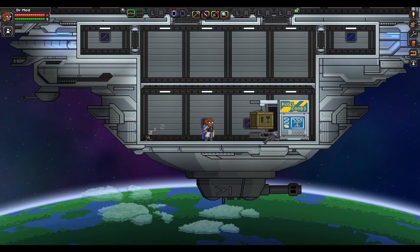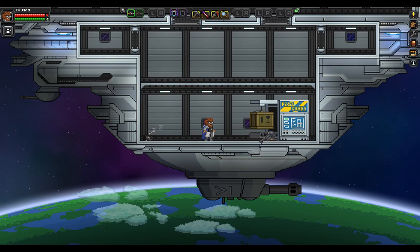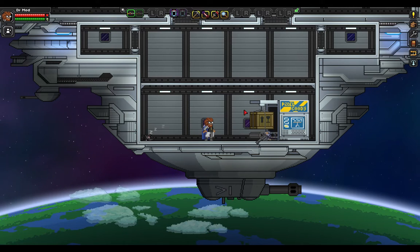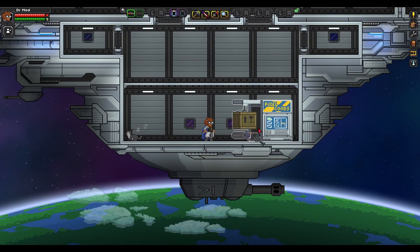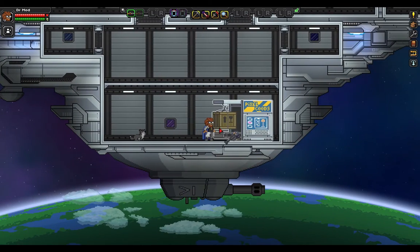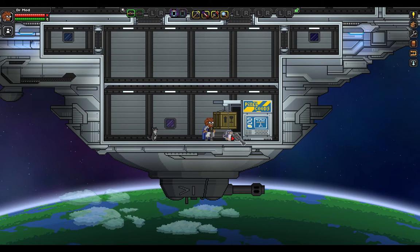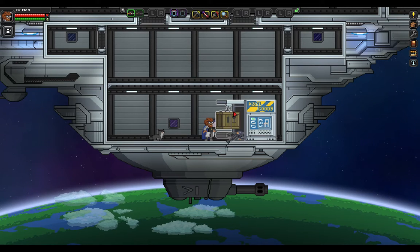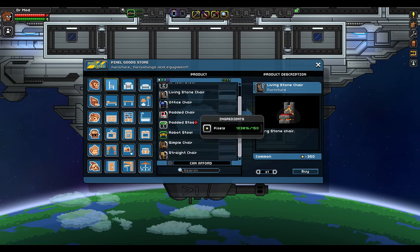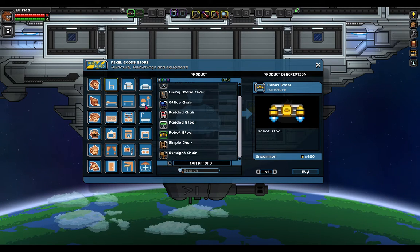Presenting to you the Pixel Goods Store. This is a mod by Debugman18. What it does is it adds this little Pixel Goods Store that you get from the Terramart. And don't mind the penguin — he's just walking around in circles. What the Pixel Goods Store does is you click on it and you can buy all different kinds of furniture. There's literally everything.